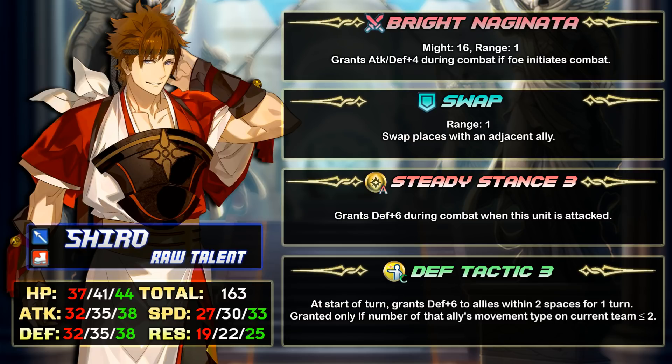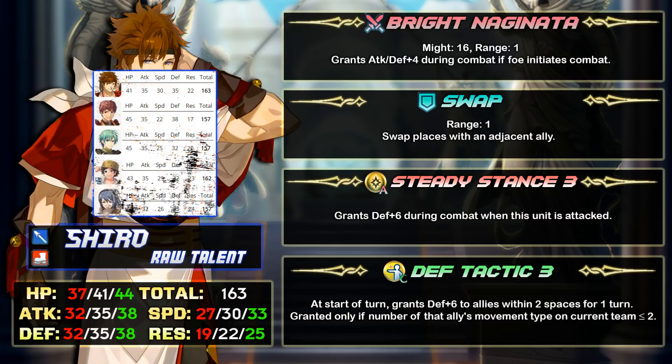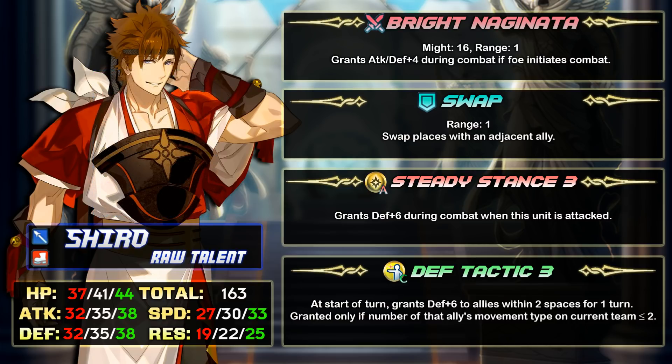All of these guys have high BST, which is really becoming the norm. There are a bunch of lance units with similar stats: Lukas, Oboro, Donnel, and even Ephraim. Shiro is flat-out better than Oboro and Donnel, and has better stats than Ephraim too, though Ephraim is special because of his weapon. Shiro has way more speed than Lukas, though speed doesn't matter as much on Lukas since he's used to tank physical enemies and lower speed helps him charge specials faster. What Shiro excels at above the rest is being a duelist on the enemy phase, especially with Steady Breath and his weapon Bright Naginata.